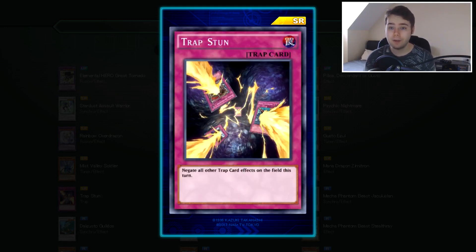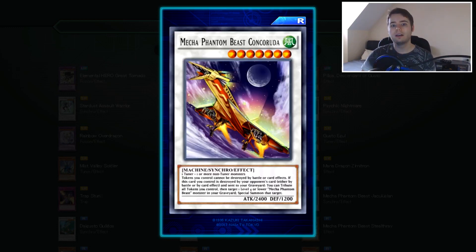Then we have Trap Stun — probably my favourite card from the set, honestly. This is great. It saw a lot of play in the TCG. It negates all Trap card effects on the field this turn. Big shout out to Konami for including Imperial Order in the card art, because thank god that's not in Duel Links, because that would be broken. And that is all of the Super Rares and Ultra Rares — we've gone through all of them.